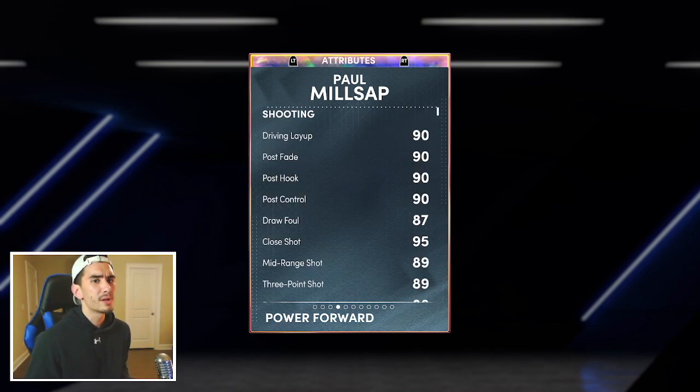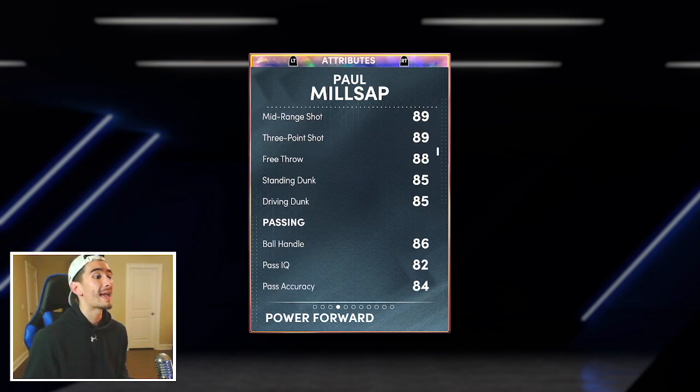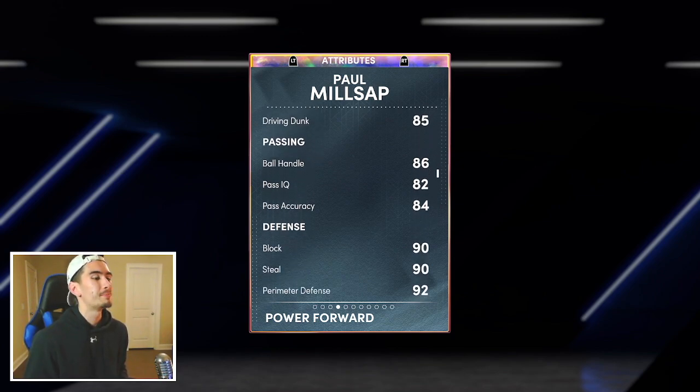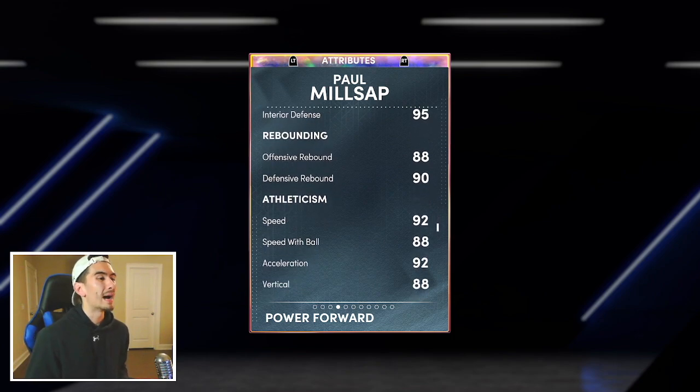On offense he looks pretty good. He has an 89 mid-range shot, 89 three-pointer, 85 driving dunk, and 86 ball handle. He's not bad on offense, but he is so much better on defense with a 90 block, 90 steal, 92 perimeter, and 85 interior defense. He's a very good rebounder with 92 speed, 92 acceleration, and 88 speed with ball. I gotta say, this Paul Milsap is looking really good already.